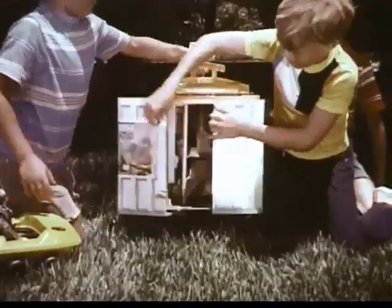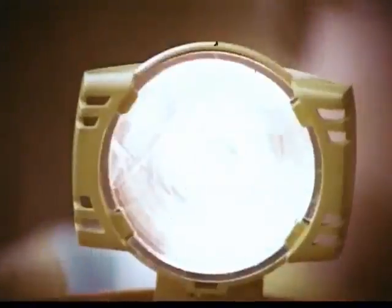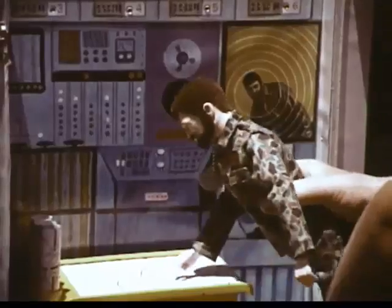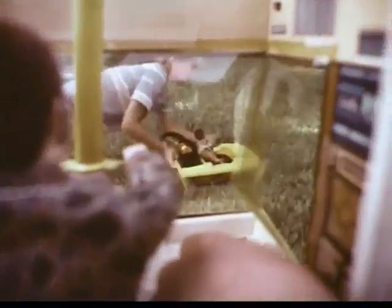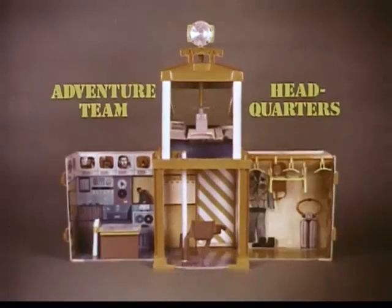From all over the neighborhood, Adventure Team members and equipment arrive at the opening of G.I. Joe Headquarters. Flash — a radio message from the tower: Adventure Team member caught in quicksand. Get the maps. Here's the location. Get going Joe, and good luck. Back in the tower, Joe signals help on the way. Create your own adventures. G.I. Joe Adventure Team Headquarters. G.I. Joes and ATVs sold separately.